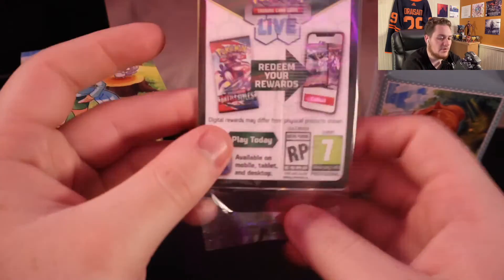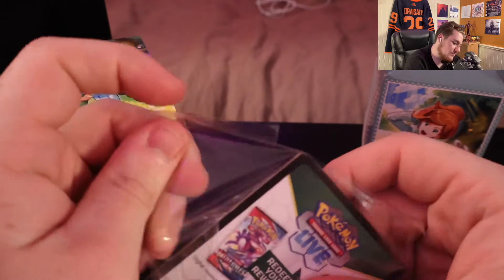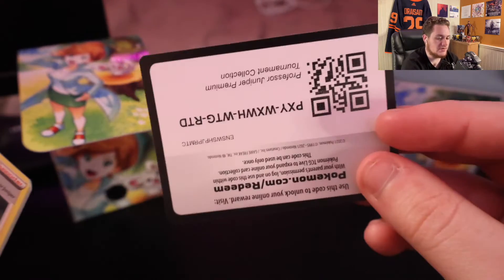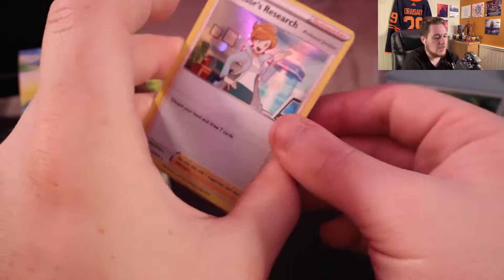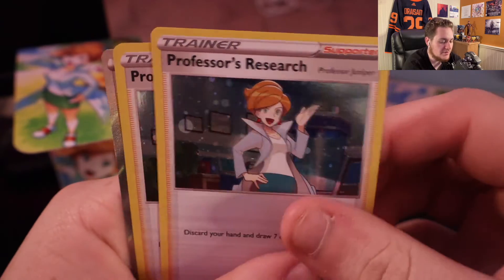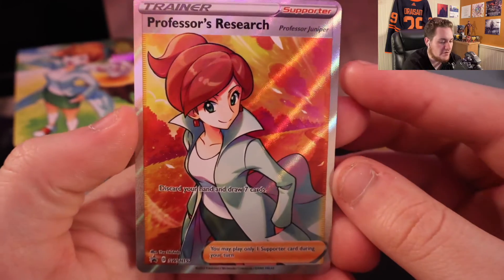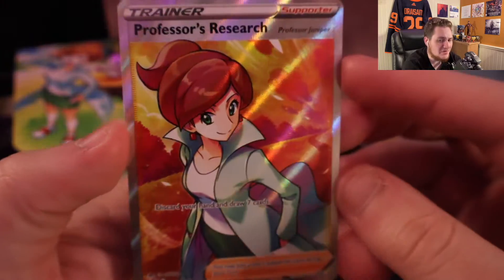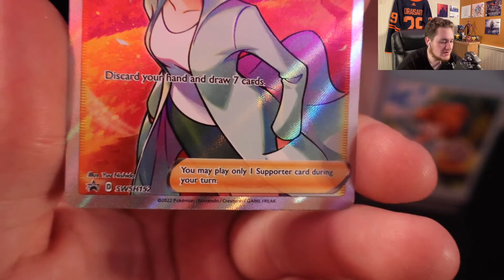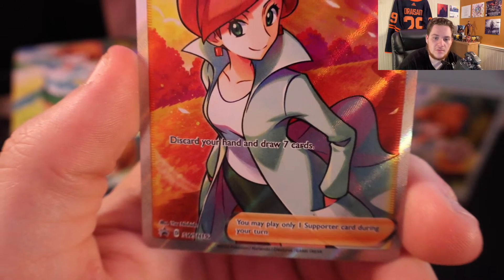And then here we go. The Junipers are in here, I would imagine. Plus a code card for you guys. Hollow Juniper — very nice. Hollow Juniper — very nice. Hollow Juniper — very nice. And of course the Full Art Professor's Research. This is a beautiful card, I'm not going to lie. Out of curiosity, this is a Black Star promo. Let's go take a look at how much this is currently worth.